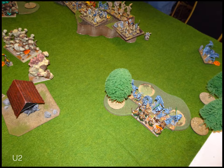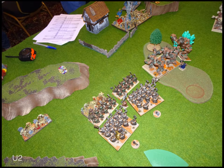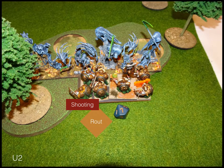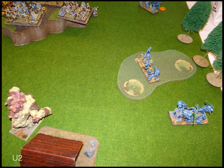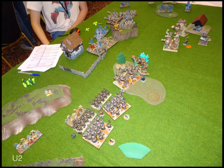Turn two, undead. He turns one of his wraiths around in the back to face my ranger captain and will probably surge him in. His other two wraiths charge my rangers in the woods. On the hill he moves up. One of his ghouls charges one of my ironclads and the other ghouls move up — I think he was hoping to run them around my dwarves, but he forgot about my throwing dogs. The wraiths surge into my ranger captain and do three points of damage, so he's fine. The wraiths in the woods do well and those rangers are gone — he overruns and reforms. The ghouls do two points of damage to my ironclad and they're fine.